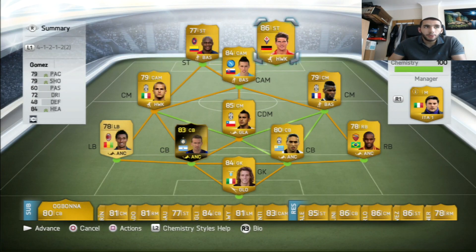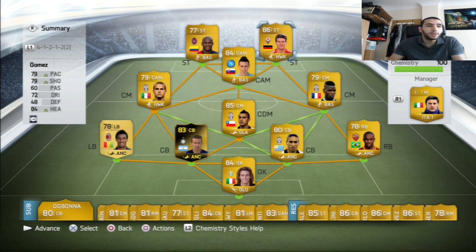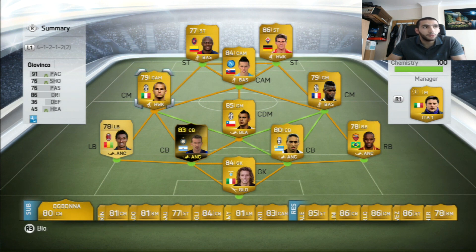Here is the team I've made around Mario Gomez. As you guys can see, everyone is a lower overall than Mario Gomez. Our inform is Campanero - probably one of my favorite center backs in this game. We have the Hawk chemistry style on Mario Gomez. We also have Ababo, Hamshik, Pogba, Vidal, Caceres, Mike Kwan, Marchetti, Constant, and Giovinco. The formation is 4-1-2-1-2 with center midfielders rather than left and right midfielders.